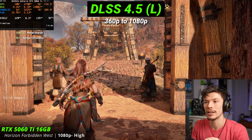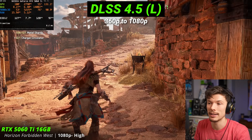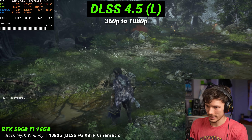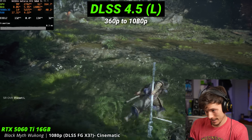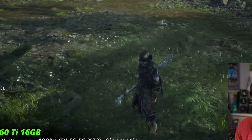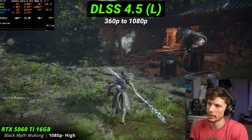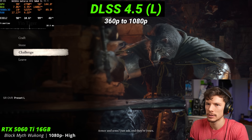We're on a 5060 Ti, which is a mid-range graphics card. We actually don't get an insane amount of performance because this is Nvidia's best version of the upscaler — meaning it's the biggest, fattest, heaviest model, and it takes a lot of performance from the GPU to even run. We've got this going at 360p up to 1080p with Nvidia's best preset. It is very, very blurry, especially when it comes to the grass. Let's try to do this fight at 360p.